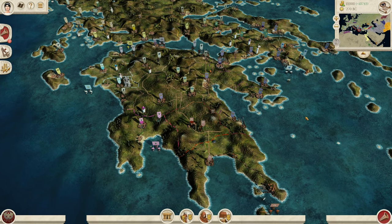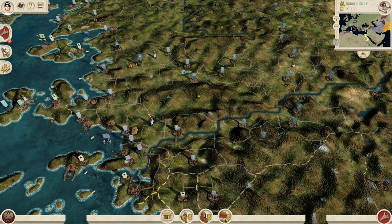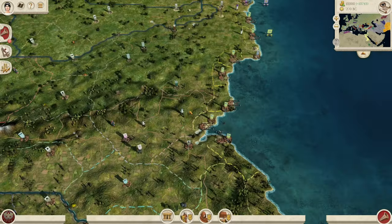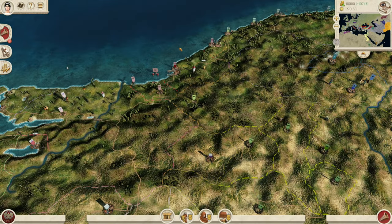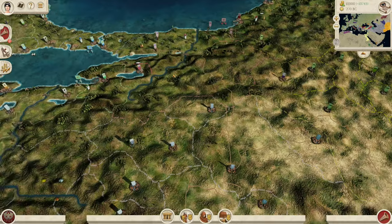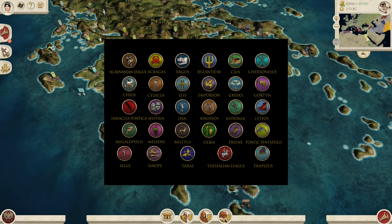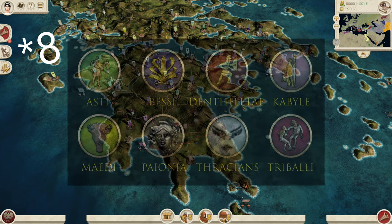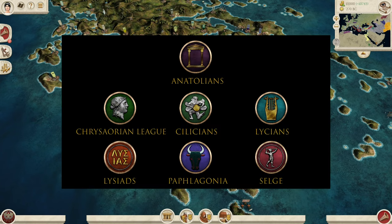And if we come down into Greece, one of the major things for this update is the Hellenic update — it is the Greek update, guys. It is focused on Greece. In Greece, we see a few new banners and different settlements. The same can be said when we come over to Anatolia and all the way up to the Black Sea as well. They've added in 29 new Greek unplayable small factions, 7 new Thracian ones, and 6 new Anatolian ones to populate the map in the Hellenistic areas.